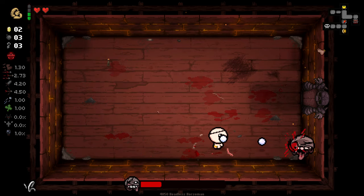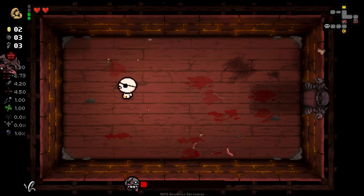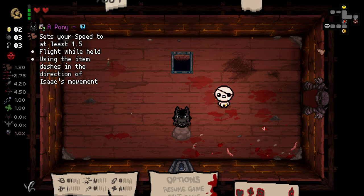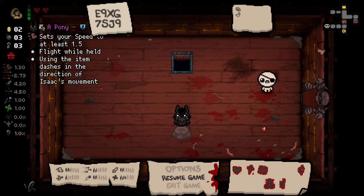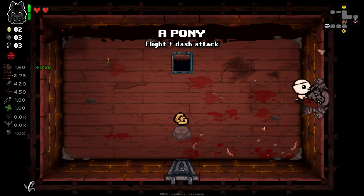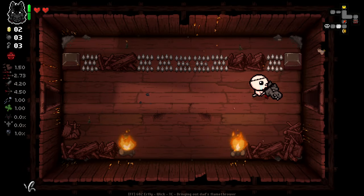It's weird that you get this guy on this floor. Very, very odd to get this guy this early. So yeah, we do get the pony. This is really tricky because Crooked Penny is really good, but flight can get us out of so many jams. We don't have spectral at the moment, and it's only going to give us 0.2 speed — it's not a lot of speed. Flight is super useful. This is a really, really hard decision.